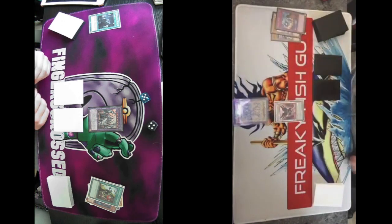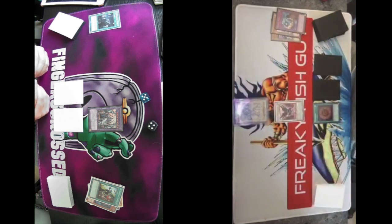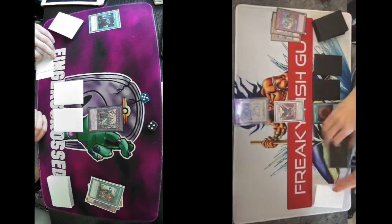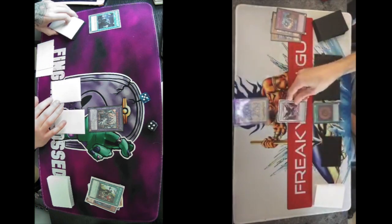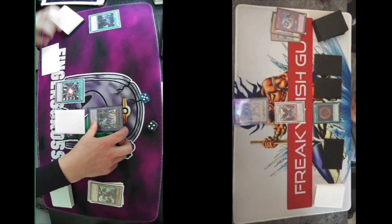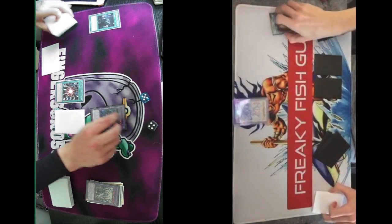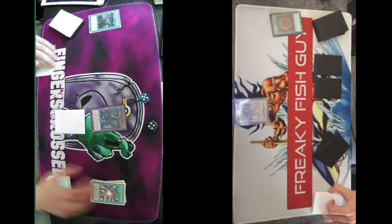I'm going to activate Megamorph and equip it to your Shishinaga. While my life points are higher, the equipped monster's attack is halved — so Shishinaga goes from 2,600 to 1,300 attack. While your life points are higher it gets doubled. Enter Battle Phase. I'll activate Super Poly, discard Dark Magician — Shishinaga and enemies. I was like oh you're still going to attack over my Winder — no, you're not.